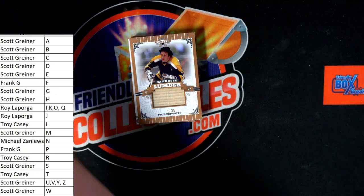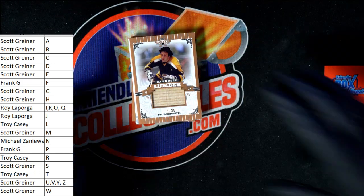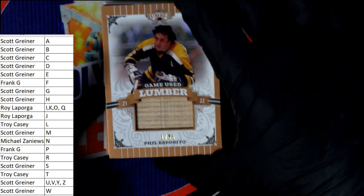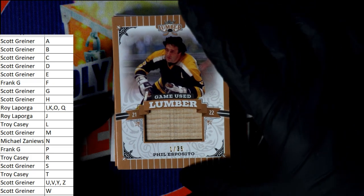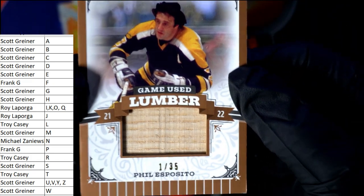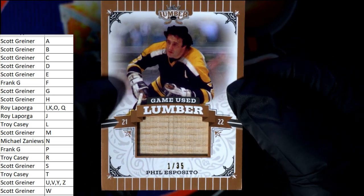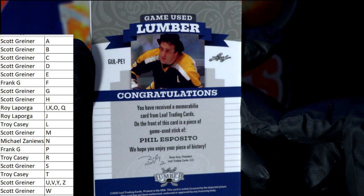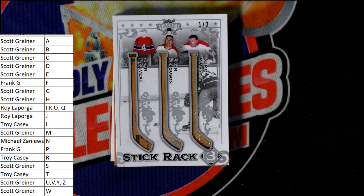First up — boom boom boom — Phil Esposito! That's going out to Scott G, and look at the number on that man: one of 35, game-used lumber, Phil Esposito. That's going out to Scott G, coming your way man. Nice.